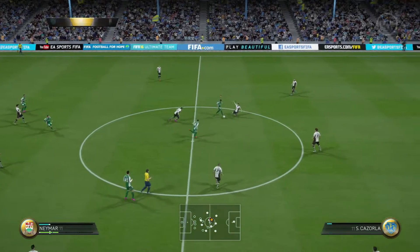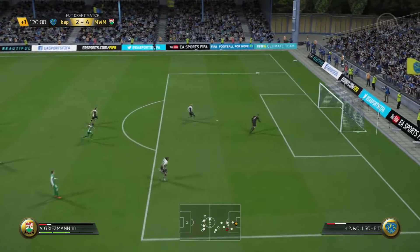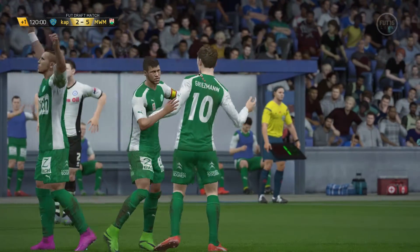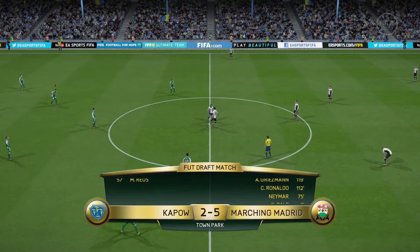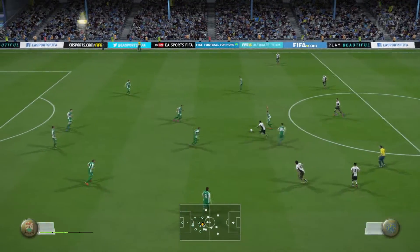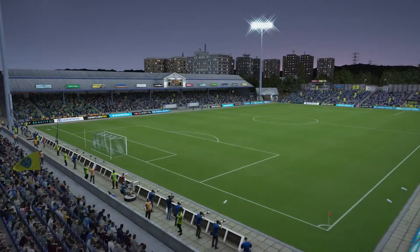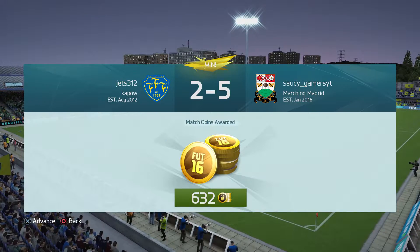I need to buy some more kits — I'm going to buy the Real Madrid kits at some point because these kits are ugly. But yes, Antoine Griezmann — just pops to the middle, boom. Goal — that's how we do it. Well done! Antoine Griezmann — can we get another one straight away? Chip the keeper! Oh, what a goal Antoine Griezmann — that is world-class finishing. That is how you finish a chip. Oh boy, I don't think I've scored a chip all FIFA but that is a chip and a half. 5-2. I should have watched the replay — rewind the video, watch that chip, that was beautiful. And there's the end of the game — 5-2 win for the boys marching Madrid in the draft. Griezmann gets man of the match. We got 632 coins.